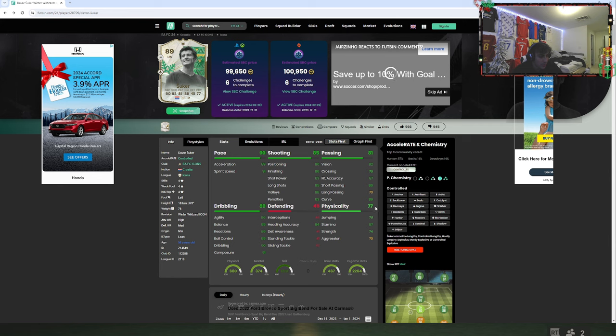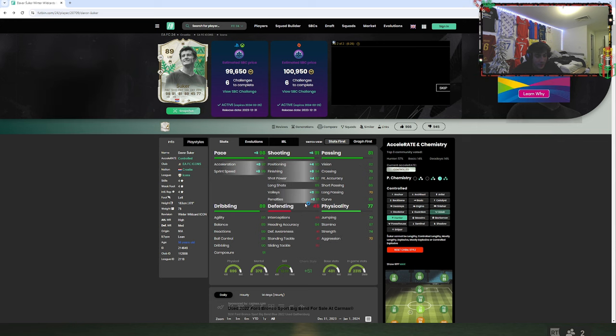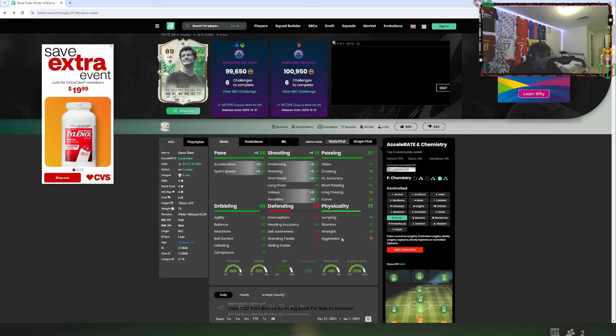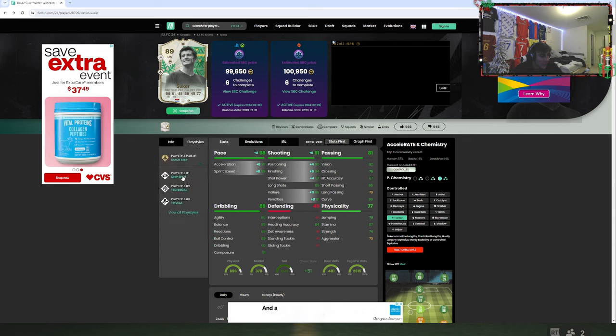I would either use a Hawk or a Hunter — probably a Hunter, because boosting his physicality is really not going to do much with a Hawk. A Pro is 78, and let's be real, it's not a big difference between 74 and 78. His passing was okay — nothing really special. It's a 100k icon. All he has is chip shot for shooting; he has Travella, which is nice. Quick Step Plus is nice.